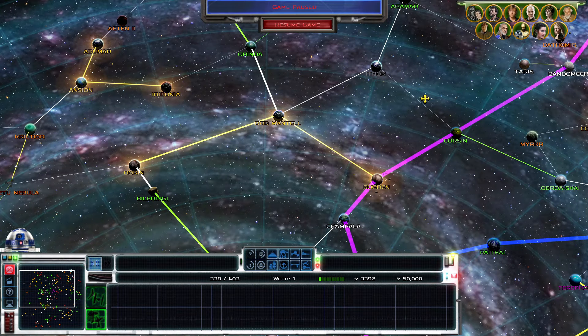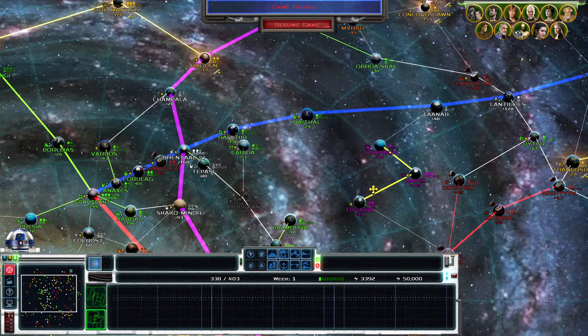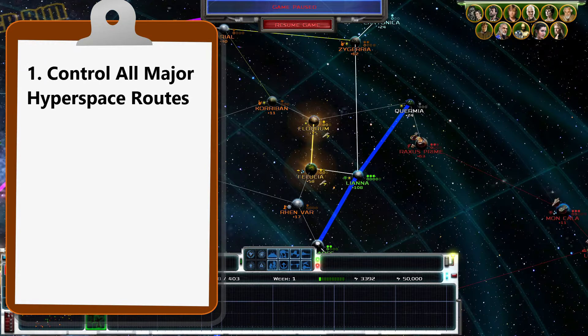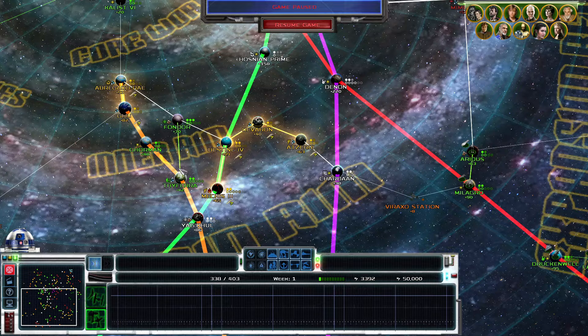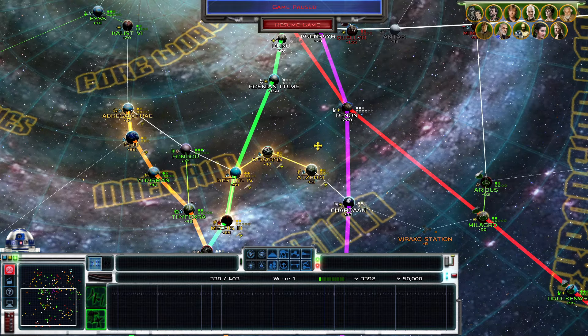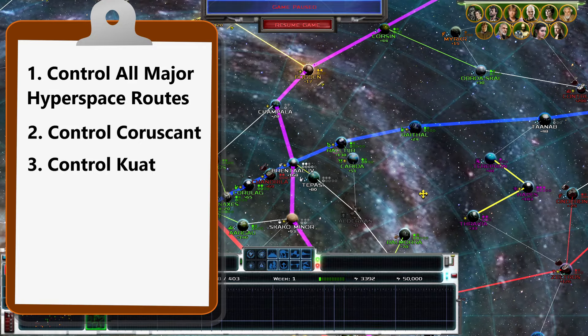Because these are brand new for the 2.11 update, one of our goals is going to be controlling all of the major hyperspace lanes. We have the blue, the pink over here is a major hyperspace lane, purple, red, and green, as well as yellow down here in the mid-rim. The goal is going to be to control all of those, as well as controlling Coruscant and Kuat. There are 190 planets on this campaign map.